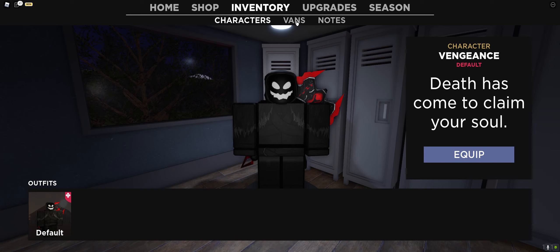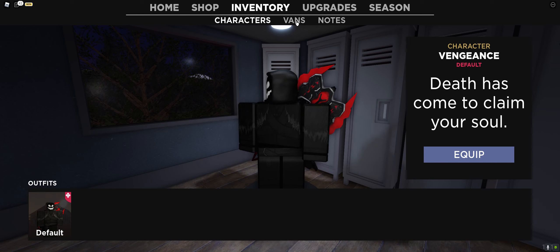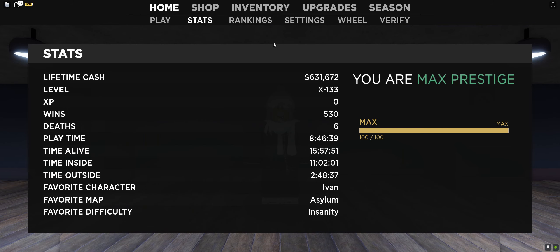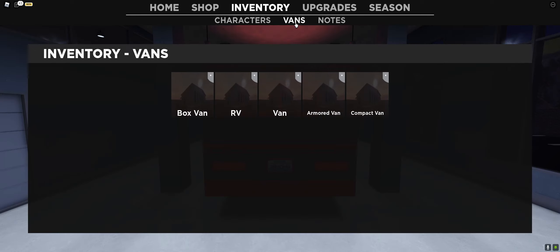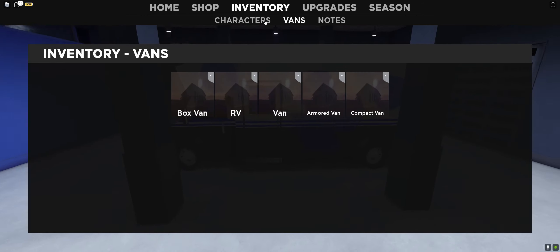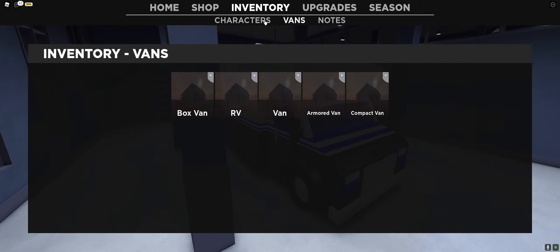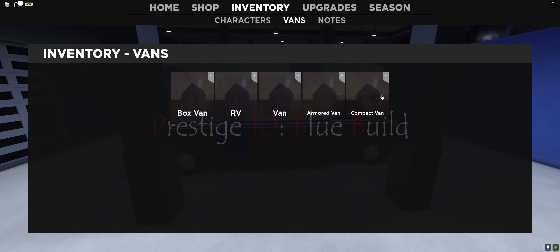Next is the last Prestige. There's only 10 Prestige — after that you level up to the thousands. So after Prestige 10 you just keep leveling up, and Prestige is not a thing anymore. This is it — Max Prestige. After the Vengeance character, we have the last Prestige reward, which is the Compact Van called the Blue Build.